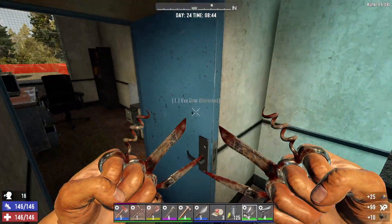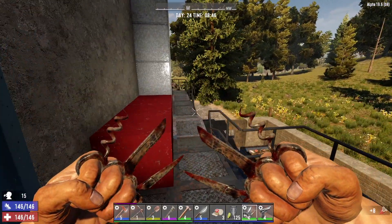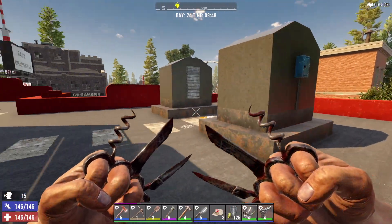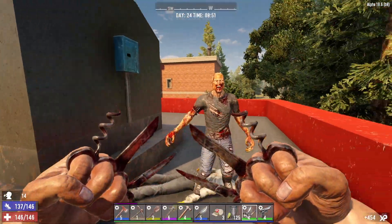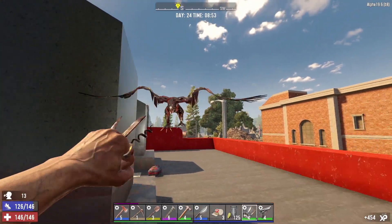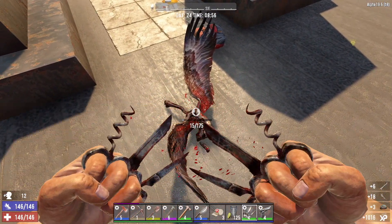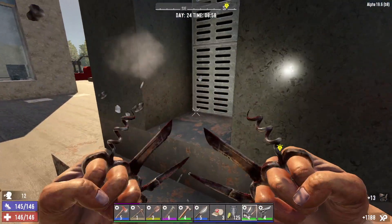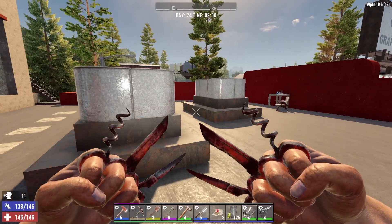Gunpowder. Shotgun shells. Gotta run across this area — some of those plates give out. We're waking up the rooftop zombies. The spiked knuckles just stop the zombies in their tracks. Everyone was telling me you can just use the knuckles to harvest animals and they give you the same amount as a knife would, so I don't really need my knife. I'll probably just sell that thing — no use for it really.